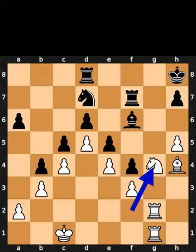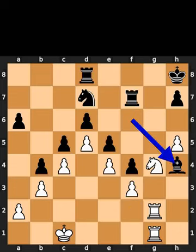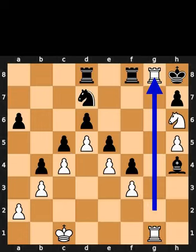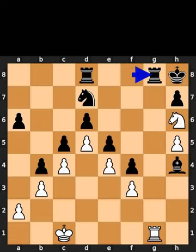White plays knight to g4. Black takes the bishop on h4 using the bishop. White plays knight to h6. Black plays rook to f8. White plays rook to g8. Check. Black takes the rook on g8 using the rook. White plays knight to f7. Checkmate.